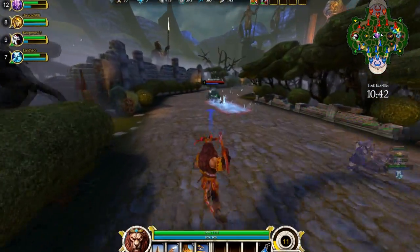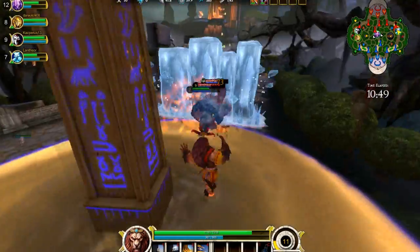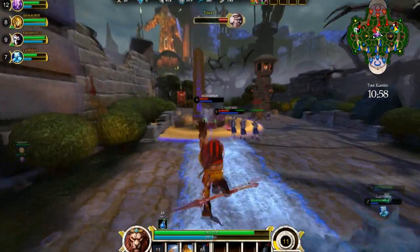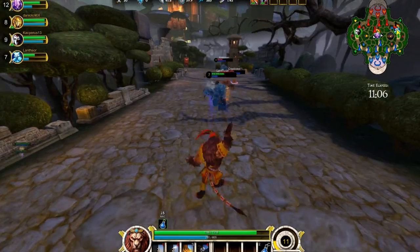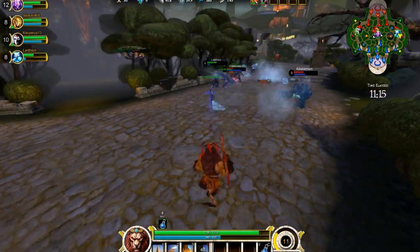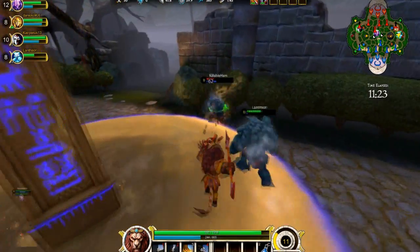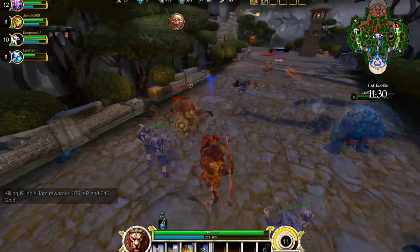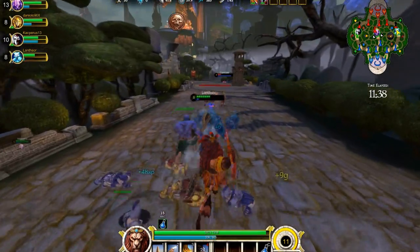Ymir over here is going to try and gank us, but that's not going to work. We're going to try and slow these guys down — oh, I almost got them. Whenever I do a basic attack, which is basically me throwing a spear, I drop their defenses even more. This guy's going to try and freeze me, but chances are he's stupid. Yep, he's dead. And as you can see, I killed Ymir a lot easier than I did before.